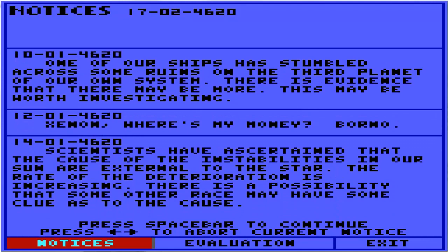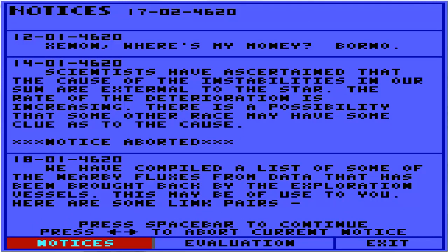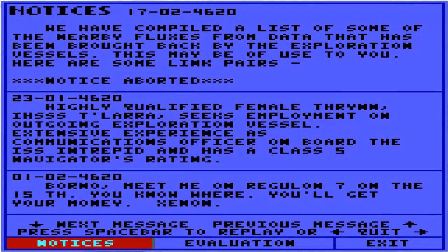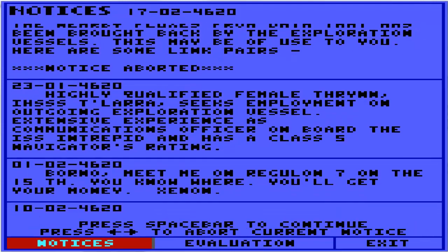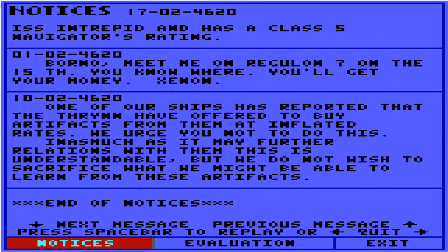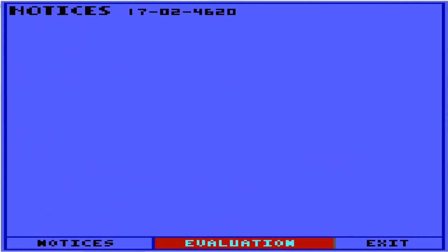Scientists have ascertained that the cause of the instabilities are external to the star. We've compiled a list of some of the fluxes. Highly qualified female Thryn — we've seen that one. One of our ships reported that Thryn have offered to buy artifacts from them at inflated price rates. We urge you not to do this, inasmuch as it may further relations with them, but we do not wish to sacrifice what we might be able to learn from these artifacts. End of notices.